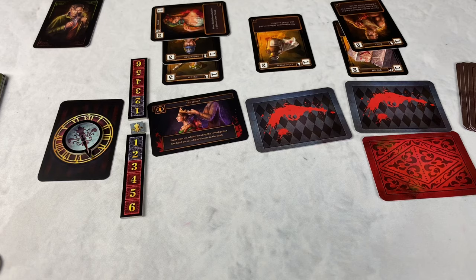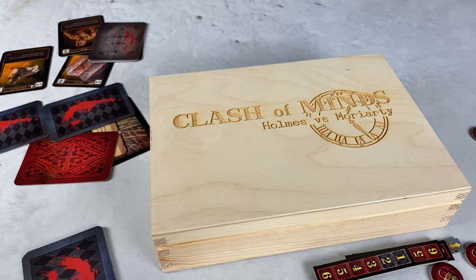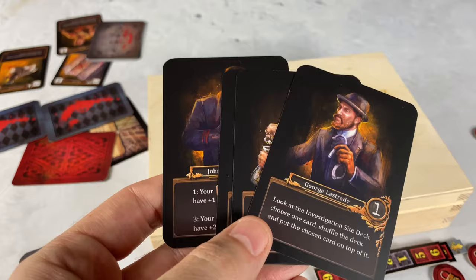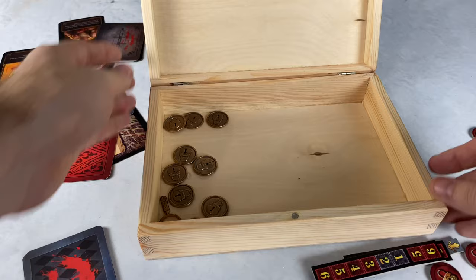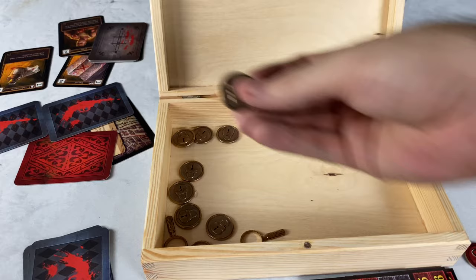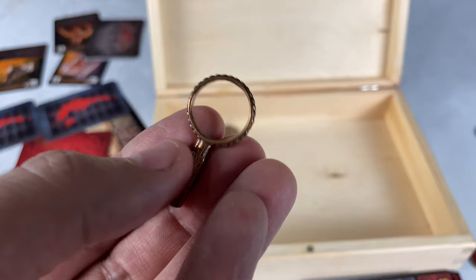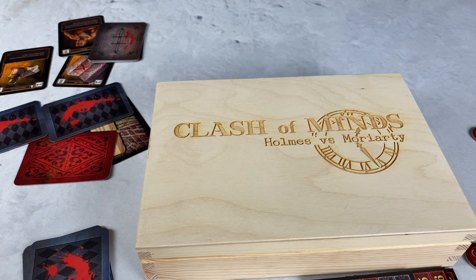That's the game in a nutshell. There are a couple of other things adding replayability: an alternate mode lets you play with additional helper characters — Watson, Jekyll, and Lestrade for Holmes; Dr. Hyde and Jack the Ripper for Moriarty. There's also a really nice box you may be able to get via Kickstarter, as well as upgraded metal coins. There are lock-and-key coins to mark disabled cards — a disabled card is tapped but doesn't add its effect. There are also metallic investigation coins to upgrade those tokens. Lots of little extras available through the Kickstarter.